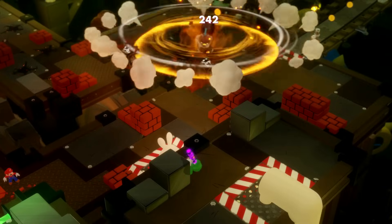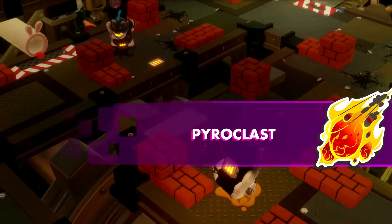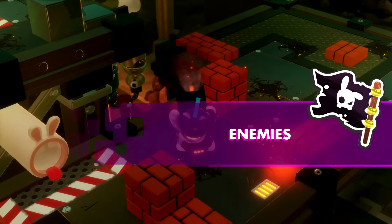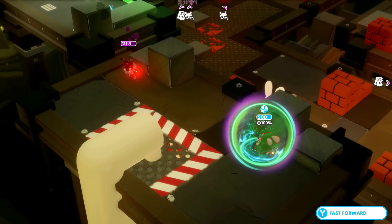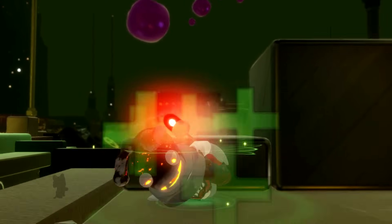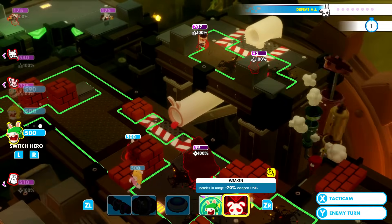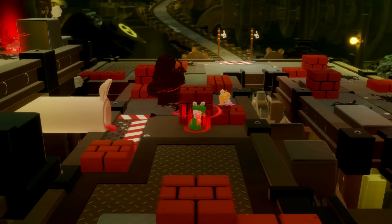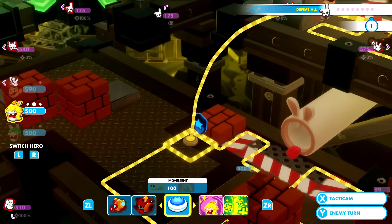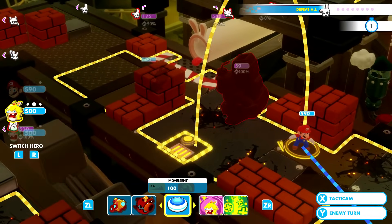His secondary weapon is Rocket — a very long-range explosion that deals surprisingly low damage but has a very wide range of effect. His first technique is Super Barrier, a shield that blocks any critical effect from triggering. However, to stay balanced, it absorbs less damage from weapons and dash attacks than Rabbit Peach's shield. His second ability, Weaken, reduces the enemy's attacks by 70%. Rabbit Luigi's HP maxes out at 500, which is a little low but still pretty good.